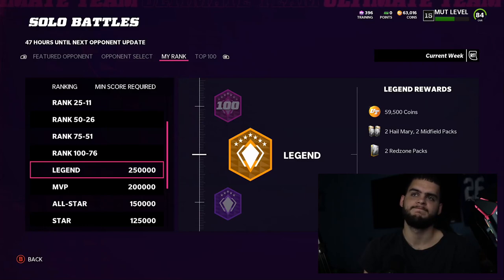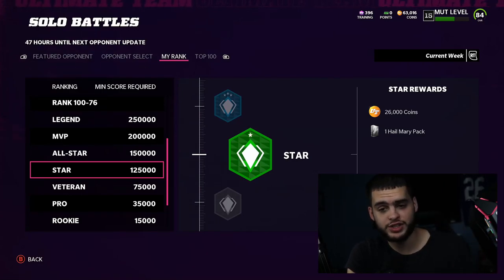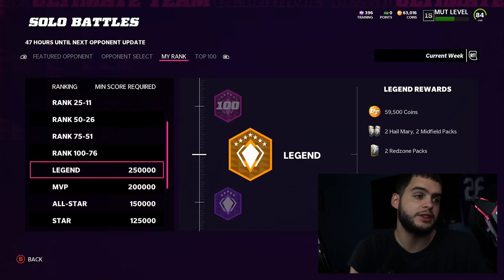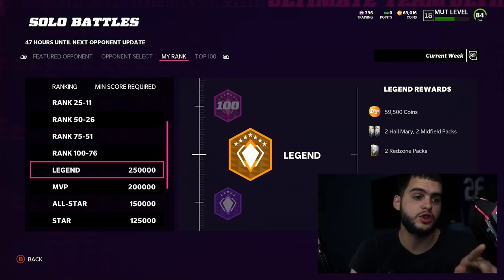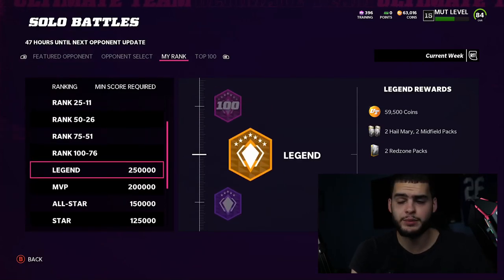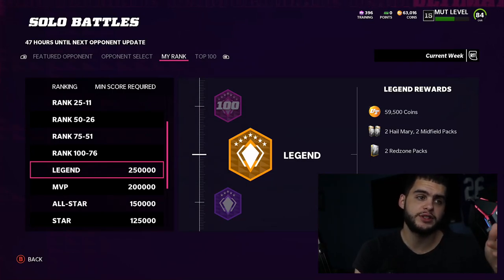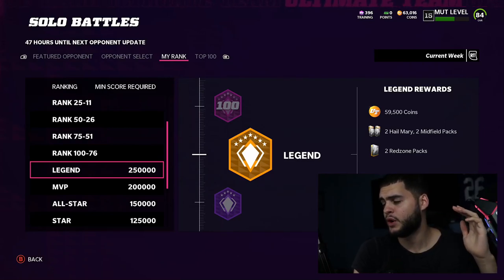The safer strategy is to score your first touchdown, get one stop on defense, then chew the clock the rest of the game. That way a full solo battle takes under 20-25 minutes, so you can do about two per hour and finish all games in roughly three hours. Playing this way almost guarantees Legend placement — just make sure you win them all.